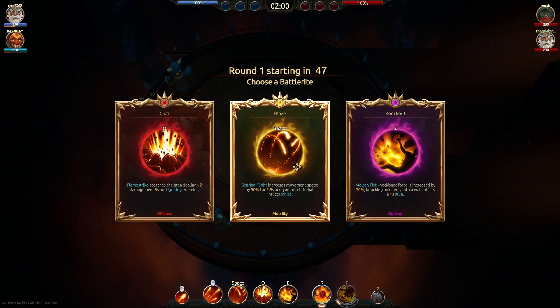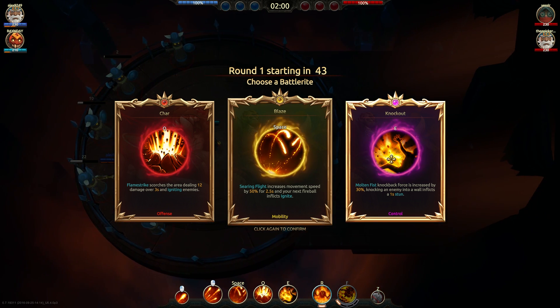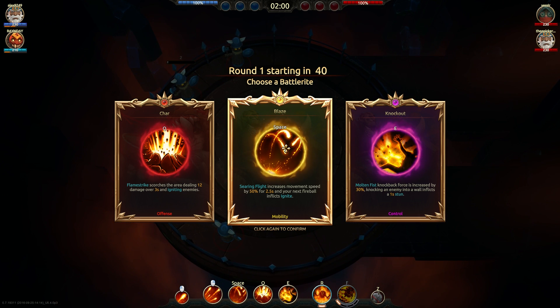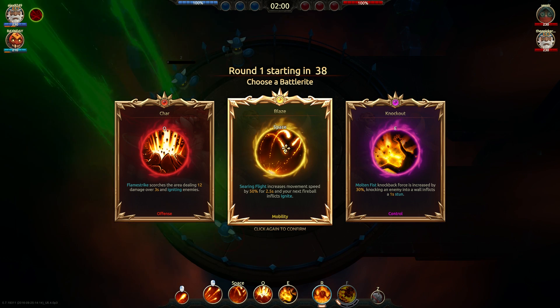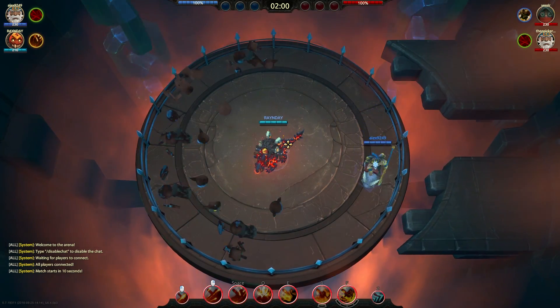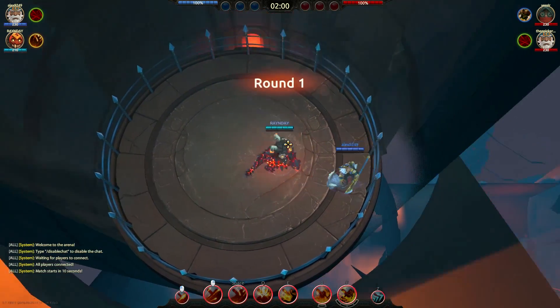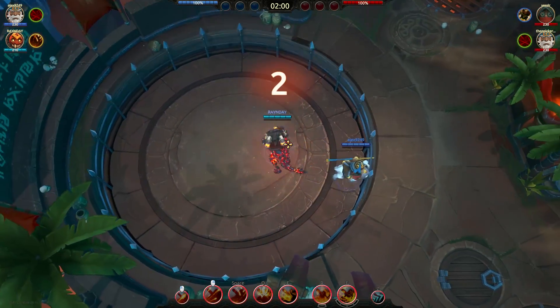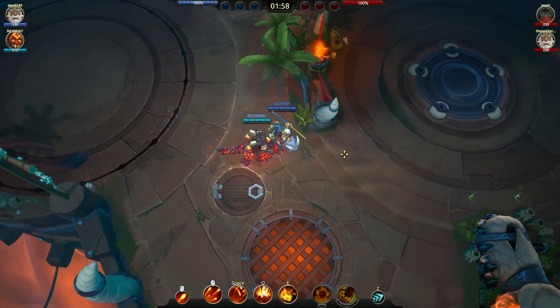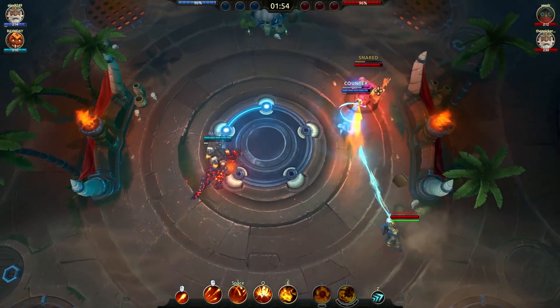Welcome to the gameplay — here we go. Right now you'll see I'm choosing my Battle Rite, which is just the superpower I get at each round. You can augment your abilities, kind of like picking traits or talents in World of Warcraft. I'm going to take Blaze, which increases my movement speed after I use Searing Flight — my movement ability that also does a little damage. It's a great way for Ashka to get around, giving an empowered basic attack and a little more mobility afterwards.